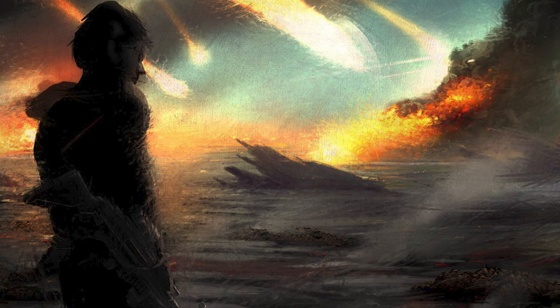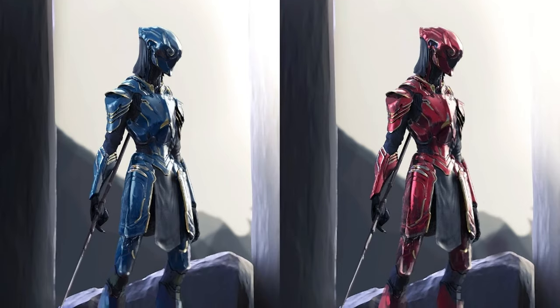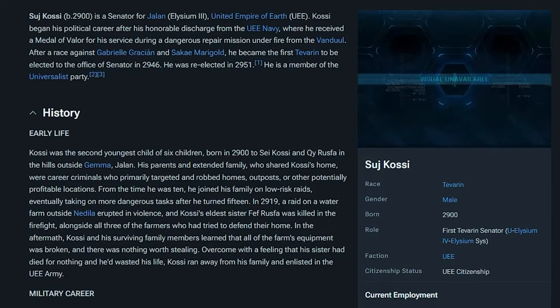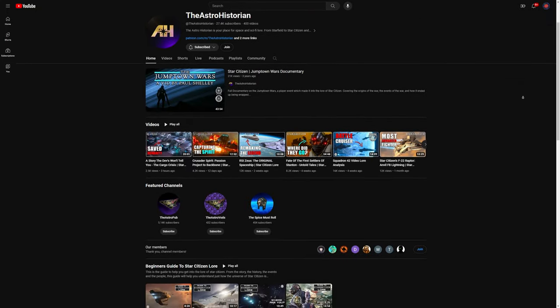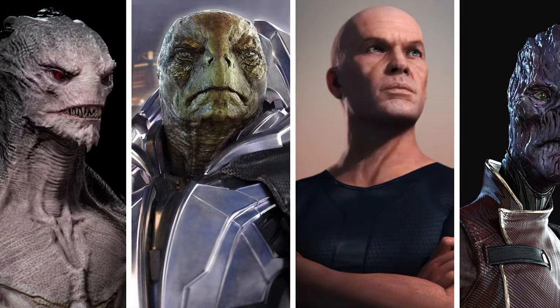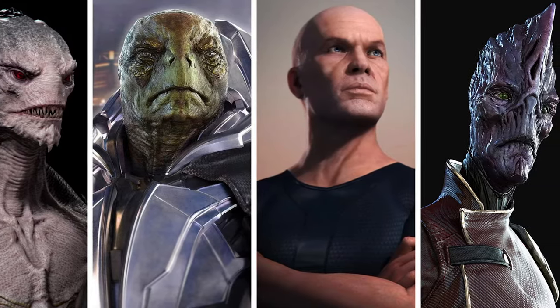150 years later, a new warlord attempted to take back their homeworld but was again defeated by the humans, cementing the Messer reign and ending all major armed conflict between humans and Tevarin. While there are still Tevarin out in communities, most act as part of the UEE and even some work in the government. If you want to learn more about all this lore, I would check out the Astro Historian's YouTube channel — he's got a great series on the history of Star Citizen. There's a lot of depth going into the history of humans and their relationships with these aliens, and I'll be sure to follow up on this video in the future.